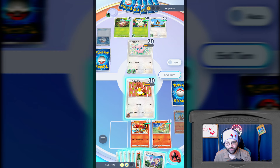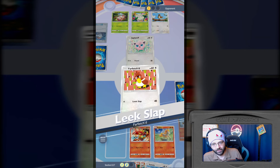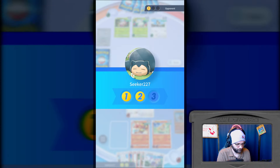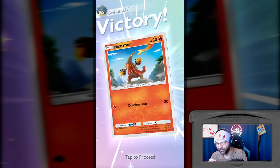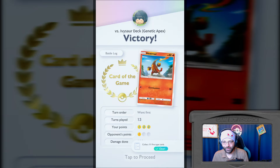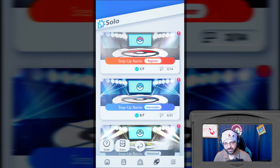Throw an energy on Farfetch'd, then we need something else on our back line. We do have the Sizzlipede so we can work our way up. That's going to be four energy costs though, and I'm not going to reach that by the time this guy's out. What is my best game here? Probably throw Magmar out. Let's Leak Slap. I just have to do 20 damage to that Jigglypuff - they went for the attack so I just won. Stressing about nothing. Card of the game went to Heatmore. 13 turns, 3 points to 1, 200 damage done.